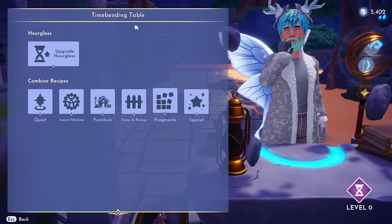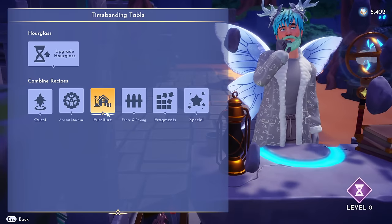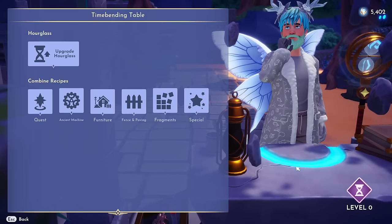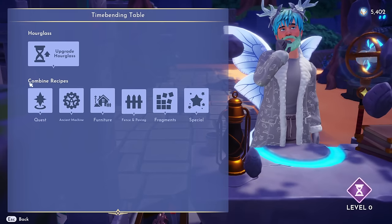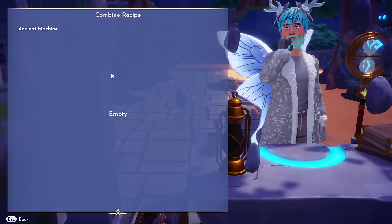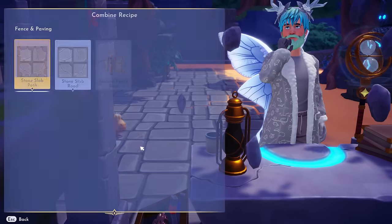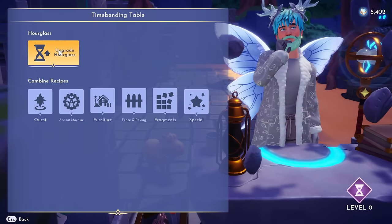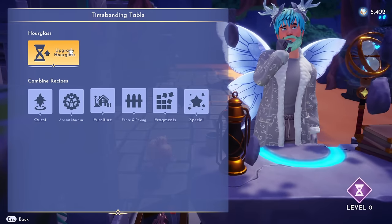After that you will get the ancient Time Bending Table and you can craft stuff there. You'll also get one of these benches that you can place down at your own house or wherever you want. Once you have it, you'll see different tabs like quests, ancient machines, furniture, and all that good stuff. But to get the auto cooker, we're actually going to have to upgrade our hourglass.